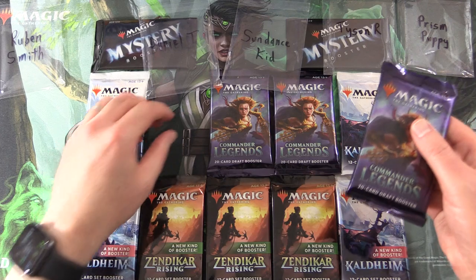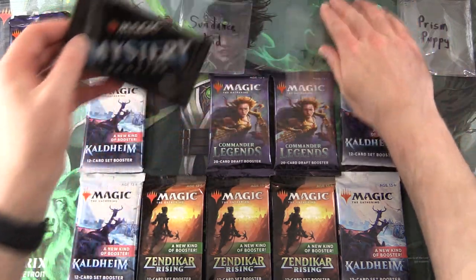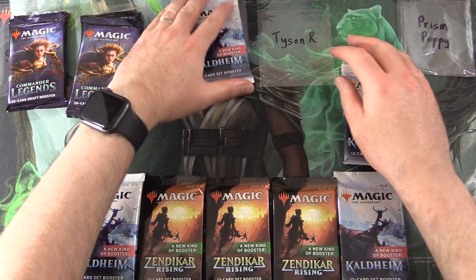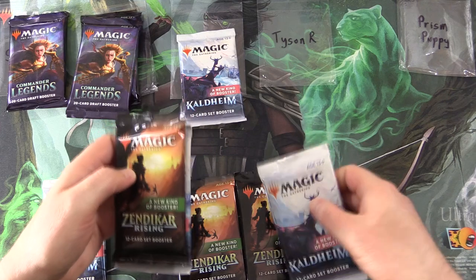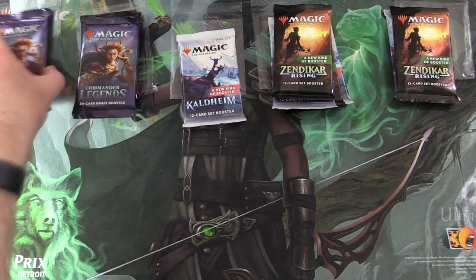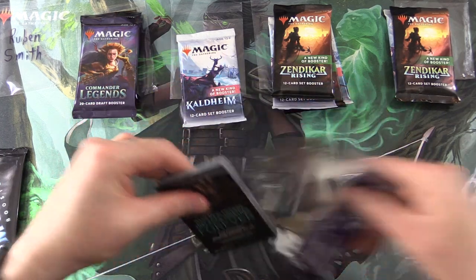We need a Commander Legends and Mystery Booster for Reuben. Daniel is after some Mystery and two Commander Legends, and then Sundance Kid gets a Kurtheim Set Booster, and Tyson and Prism Puppy each get two packs. These Patrons get the Rares, Mythic Foils, and anything over a buck.